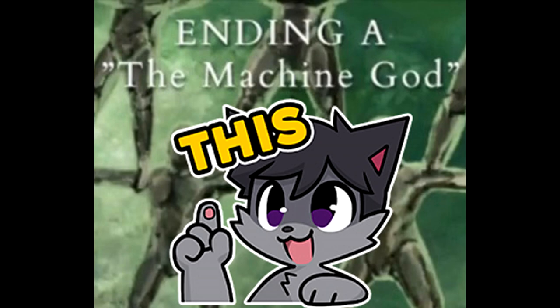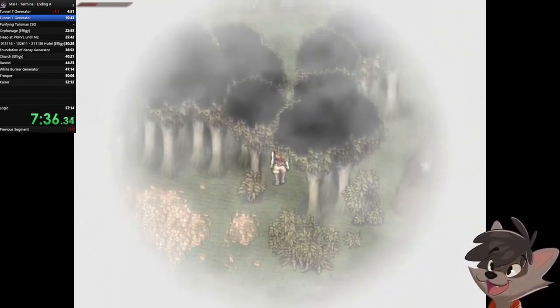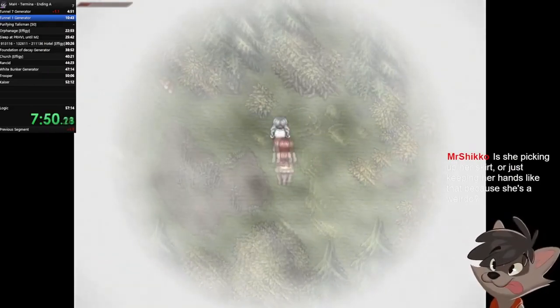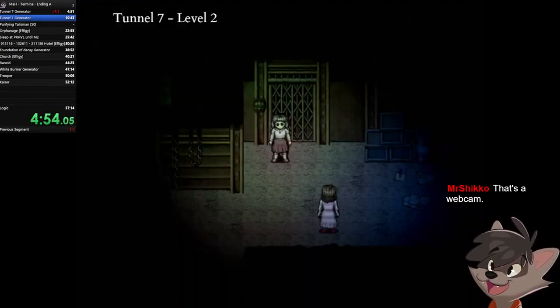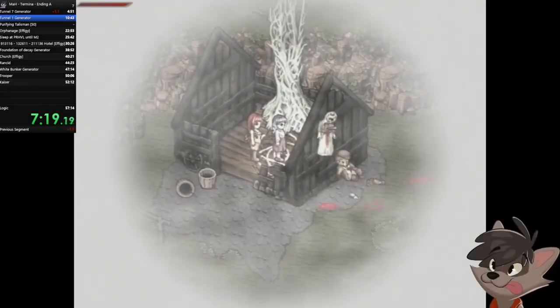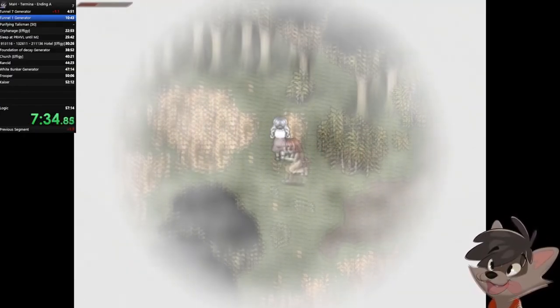Ending A is its own battle. For ending A, you are supposed to activate 3 generators located in 3 different places in the game — they're usually in bunkers. Either open the map and follow the X markers, or follow along here as I explain. The first one is in tunnel 7, in the forest where you find Abela. Follow this lady and the blue butterflies she leaves behind to activate this generator.